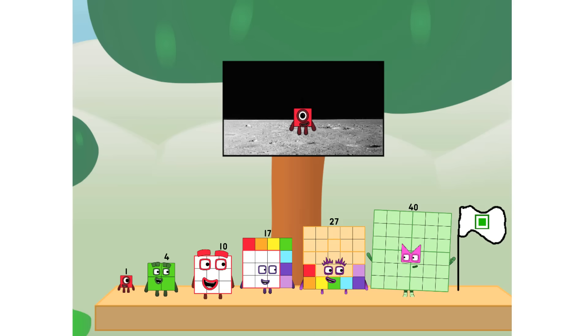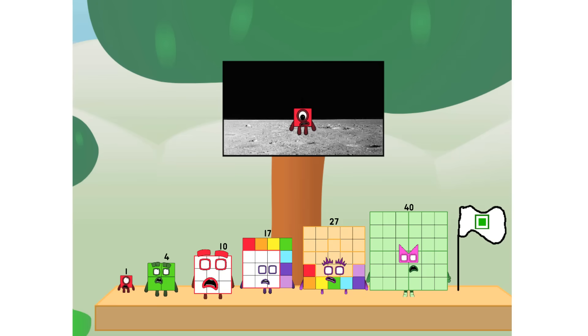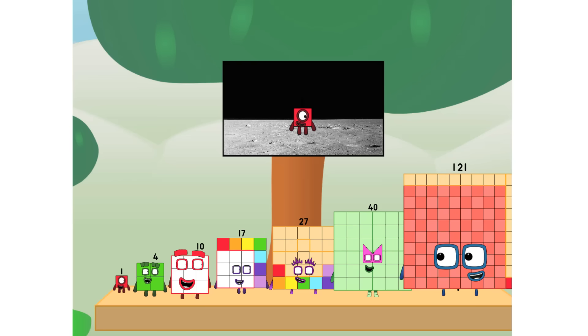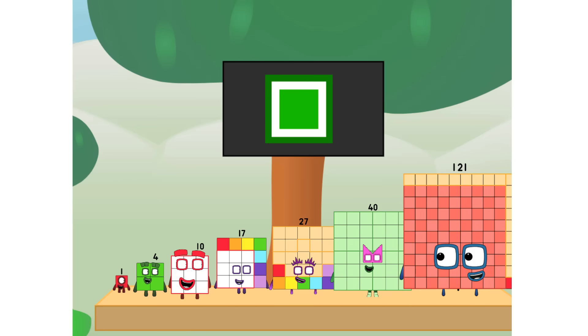We did it! The only thing left now is to plant the square club flag. We have a problem — I forgot the flag. Don't worry, little one. ELL, take care of this. One, two, three, one. And the promise: no rockets, square power only.